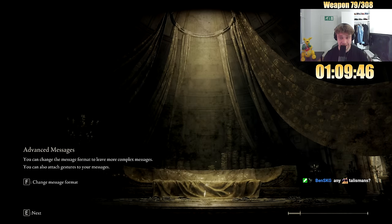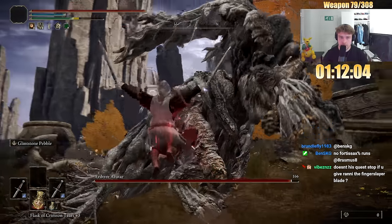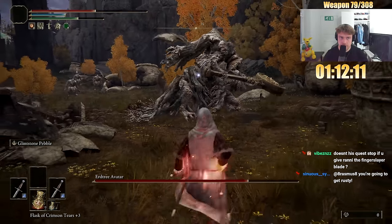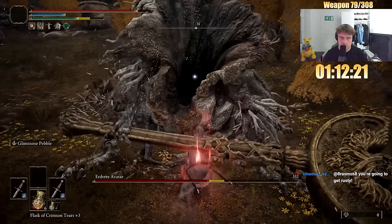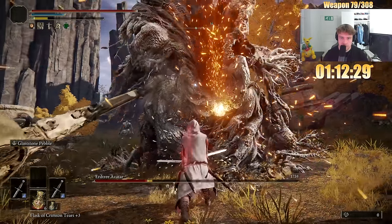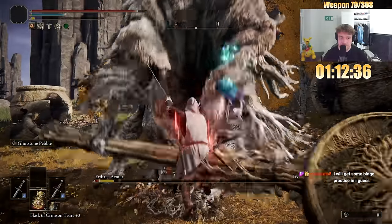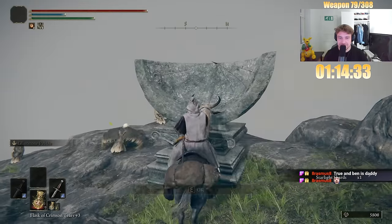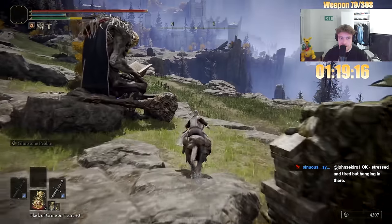We're gonna go get magic infusion. And actually I think we're getting the magic scorpion charm as well already, because why not? I'm gonna get Winged Sword Insignia, or even Millicent's Prosthesis as well. Shoutout to Siofra — honestly the best and most iconic questline in the game.